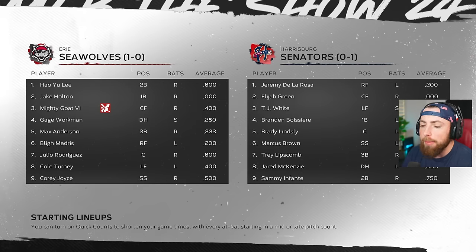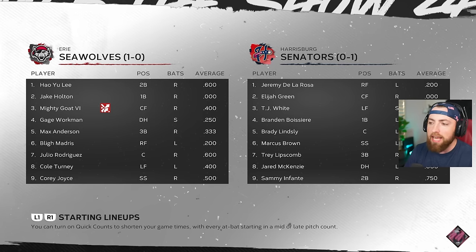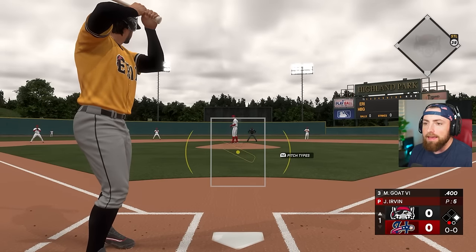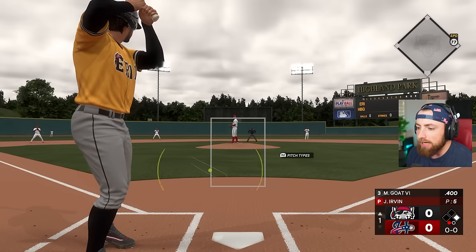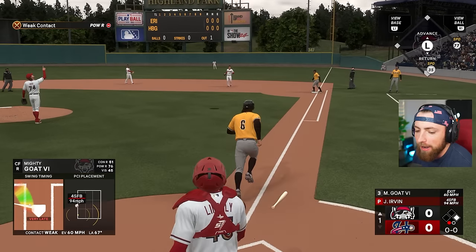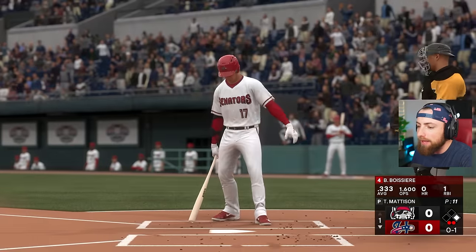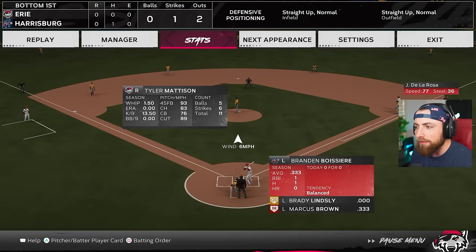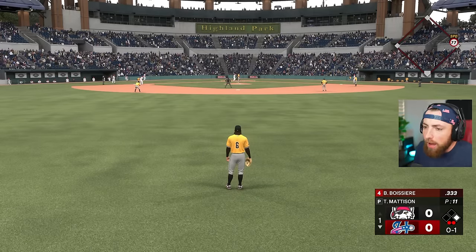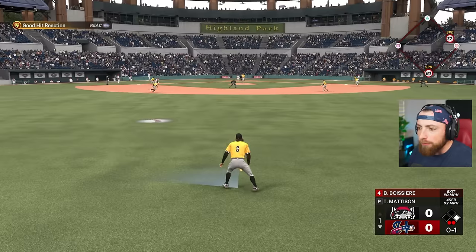We're using Mike Trout's batting stance. So far so good. The settings are back to normal from where they usually are but I am very late on the forcing - my timing is so messed up. Let me make sure the settings are correct. We're on All-Star; maybe we can go to Hall of Fame eventually, but I think for now All-Star is good. Once I start hitting better and once we get ranked up a little bit, maybe I can change it up.